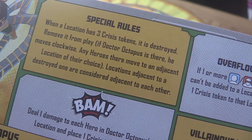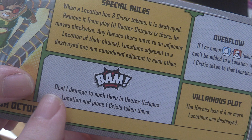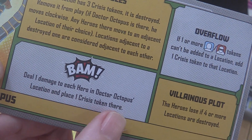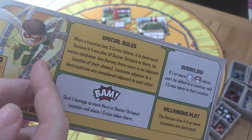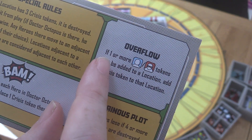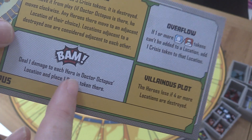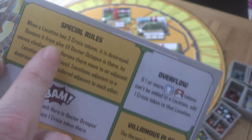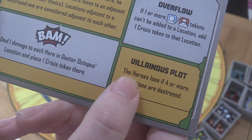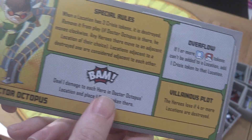If Dr. Octopus is at a destroyed location he moves clockwise, and any heroes there move to an adjacent location of their choice. Locations adjacent to destroyed ones are considered adjacent to each other, so you're narrowing the field down. His BAM effect deals one damage to each hero in his location and places a crisis token there. He also places crisis tokens for overflow — if one or more thugs or civilians can't be added to a location, add a crisis token instead.